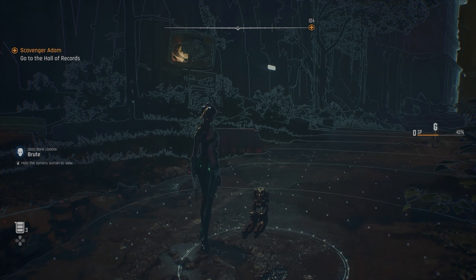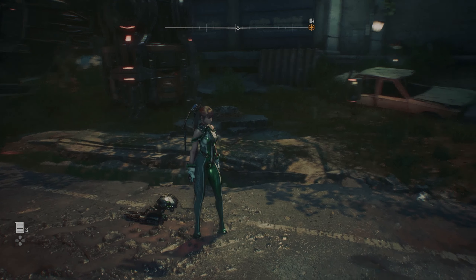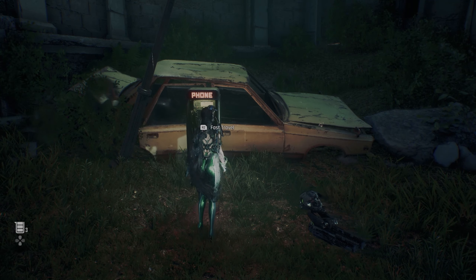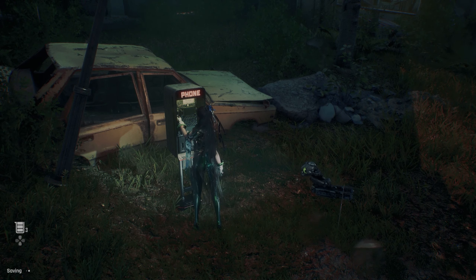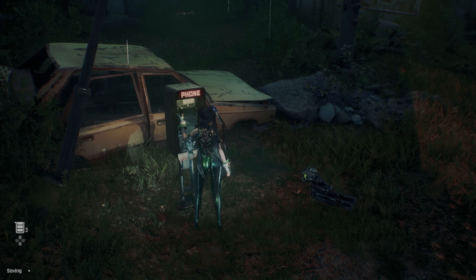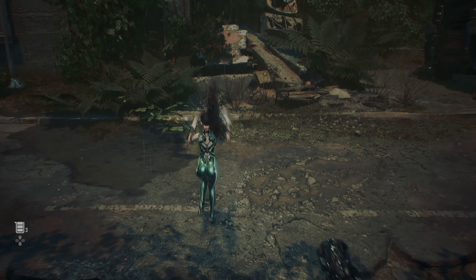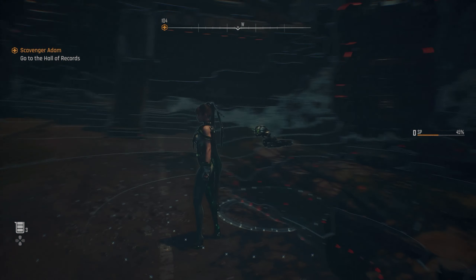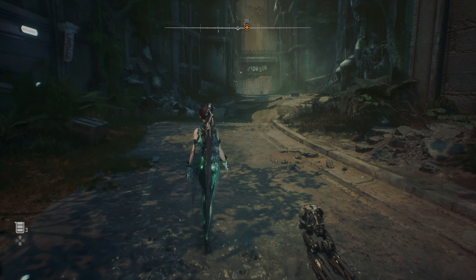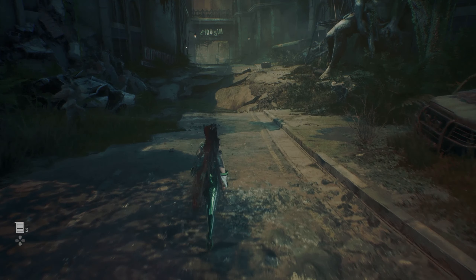It's going to take a little bit to get there probably, so let's go ahead and get to it. Doesn't look like there's anything worth looking into here. Oh, this is a fast travel — nice. So that's Silent Street. Telephone booths are fast travel locations — cool. Nothing interesting around. I do have the auto loot feature turned on just to make it that much easier for us.